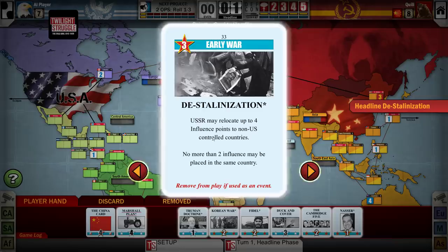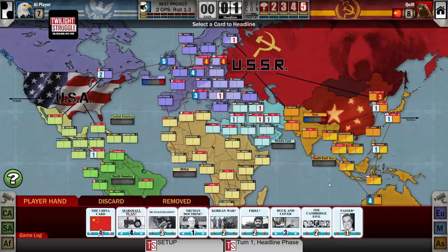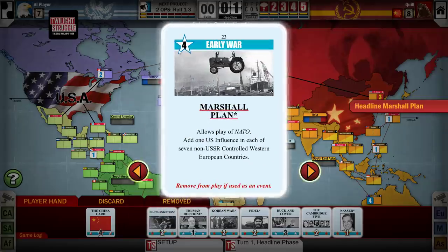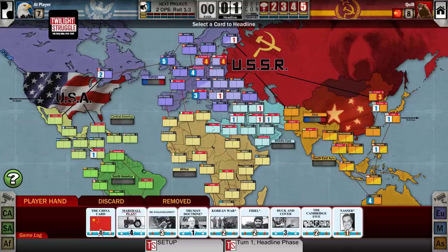Cards have a bunch of stuff going on. If we look at Destalinization, they have an op score in the top left corner. The op score is what you're going to use the most on the cards. Some of these cards are American cards — for example, Marshall Plan has a white star background, that's a US event, as opposed to a red star which is a Soviet event. I can play any of these cards and trigger the events, but the American ones will be good for the Americans and the Soviet ones will be good for me.